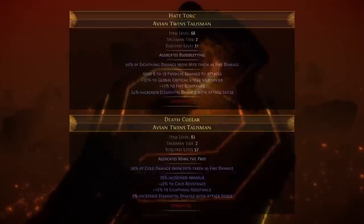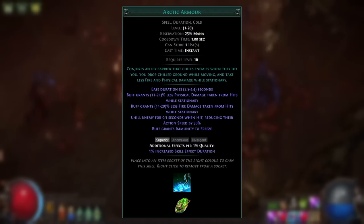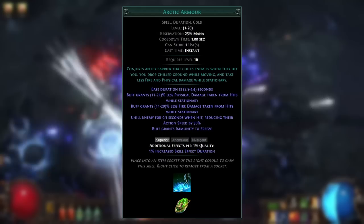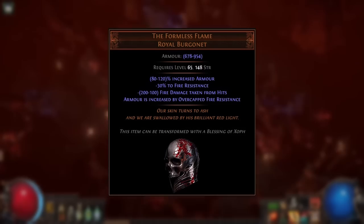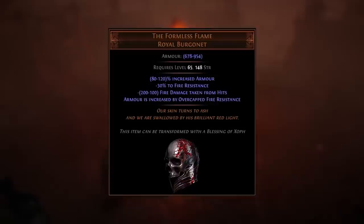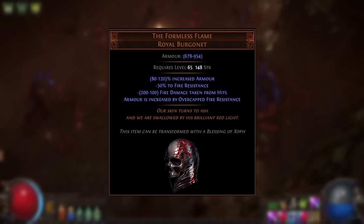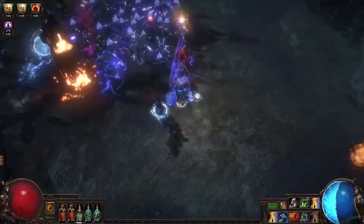Avian Twin Talismans can also make you take 50% of cold or lightning as fire damage via their implicit modifiers, though this is only for hits and doesn't include damage over time. Once you have a decent amount of damage shifted into fire, you can consider Arctic Armor — a reservation skill granting 20% less fire damage taken from hits while stationary, which can also be used alongside the Sublime Vision jewel since it's not an aura. There's also the Formless Flame helmet from Zoth-related breach content, which was completely overhauled in 3.21 and now has a massive flat fire damage taken modifier rolling up to minus 200 on a max roll — flat damage modifiers this large are practically unheard of.